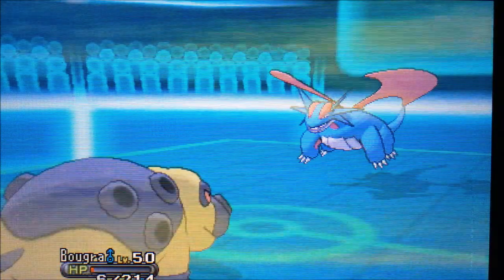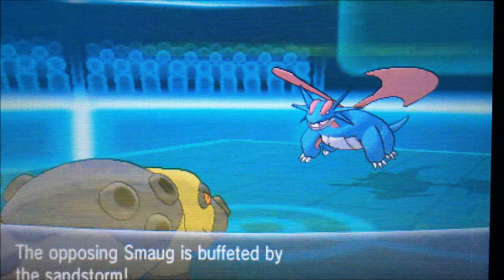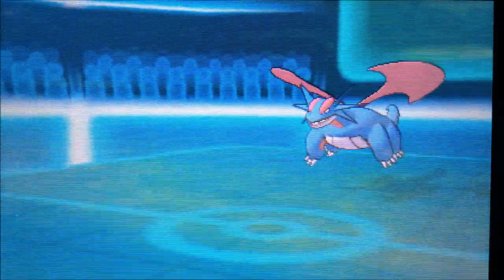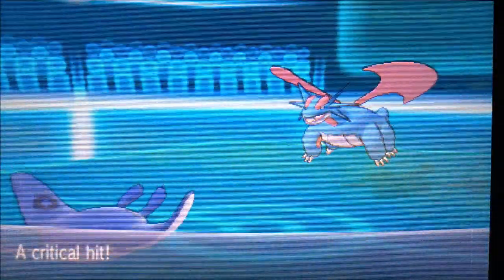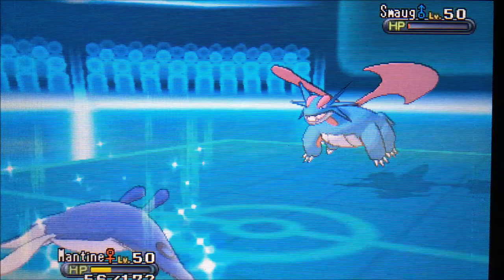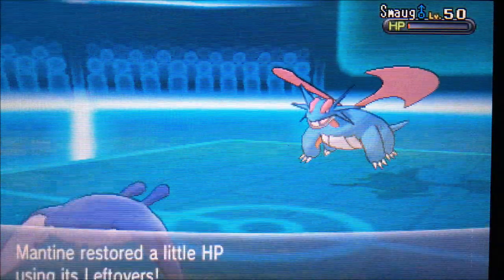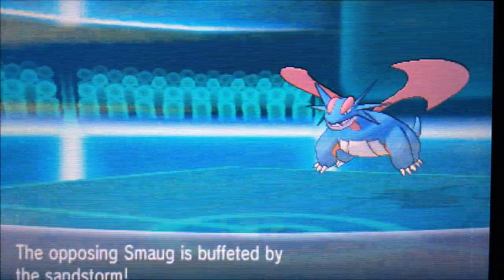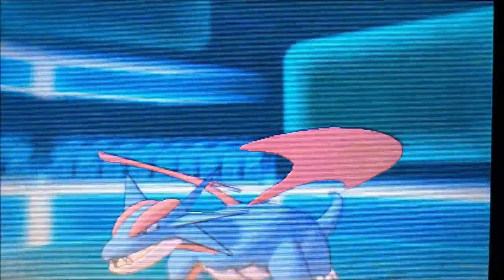He goes for the Draco Meteor yet again, and I think I can take it — I survive with one HP! I don't know the min-max there, but very very lucky for me. I have nothing to actually switch in so I'm going to go for Mantine, essentially sacrificing it. I'm glad he goes for Fire Blast because that gives me another turn for the sandstorm to finish him off. Mantine isn't serving much purpose here anyway.